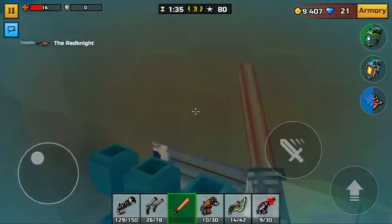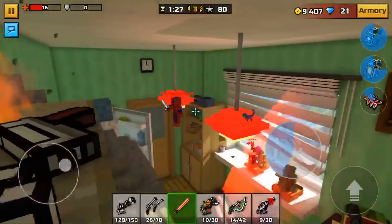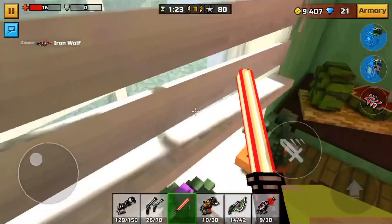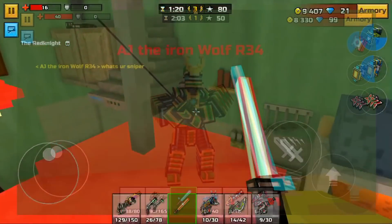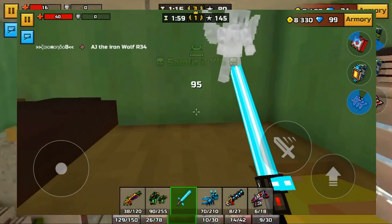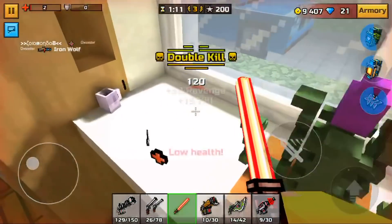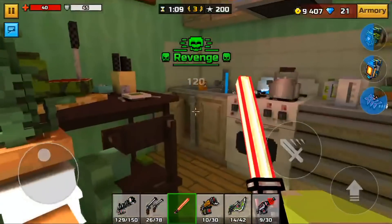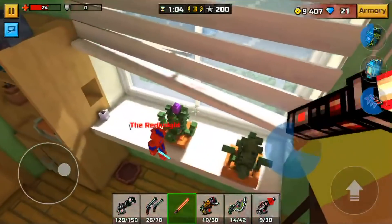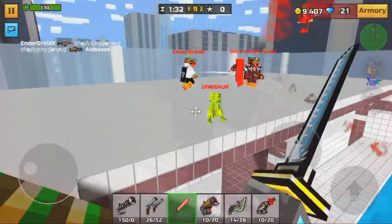Something to note about the Ninja Shurikens: against a Robot Samurai, they fire three shurikens at one time. If all three land on a Robot Samurai, the Robot Samurai and the person inside will be killed. I made a tips and tricks video on how to do that. It can one-shot a Robot Samurai if all shurikens connect — definitely the best gadget in the throwing section in Pixel N3D.